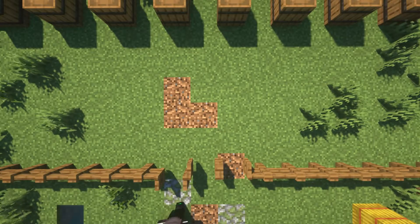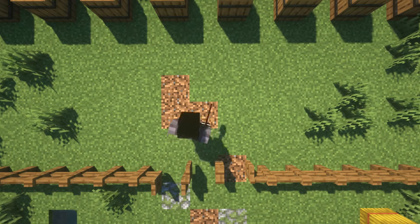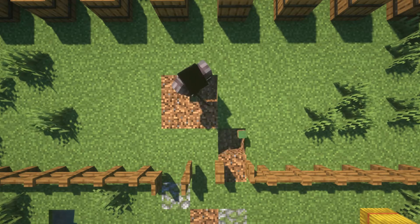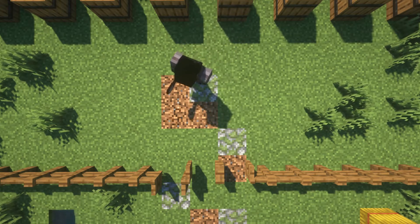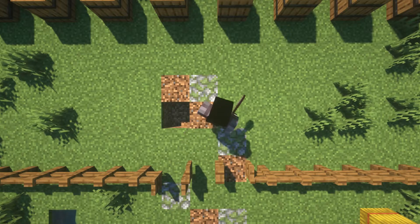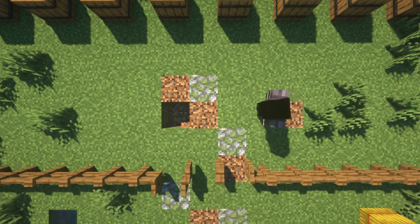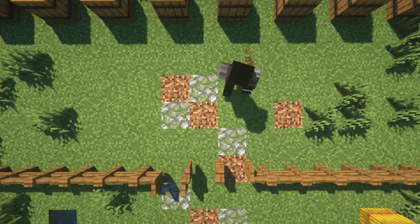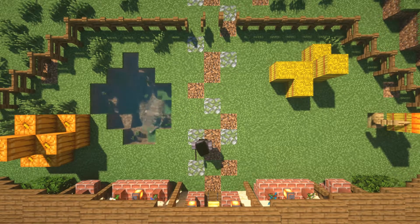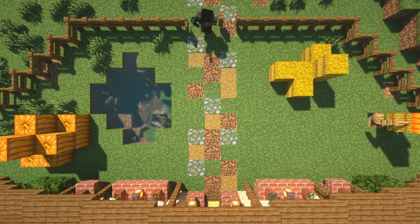For this one, you're going to want coarse dirt and mossy cobblestone. This was actually pretty fun to build — I had a lot of fun building this. You're also going to need podzol. You're going to want to have it in these little areas where I'm digging it up right now, plus grass dirt paths as well. You could just use the grass dirt path for the entire thing, but I just wanted to be a little more decorative about it.